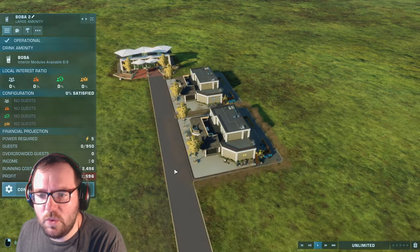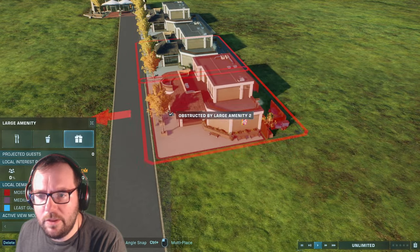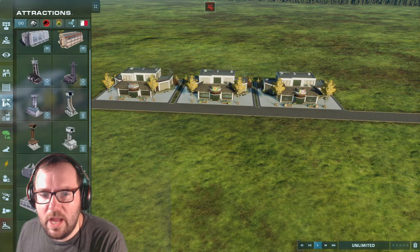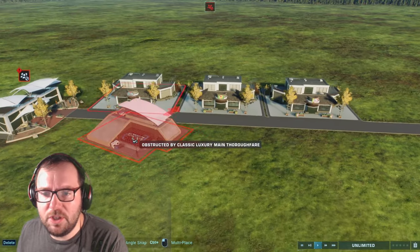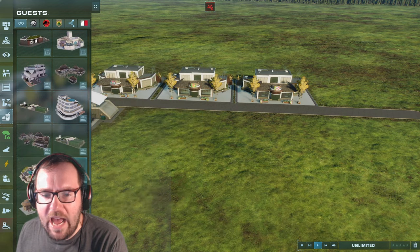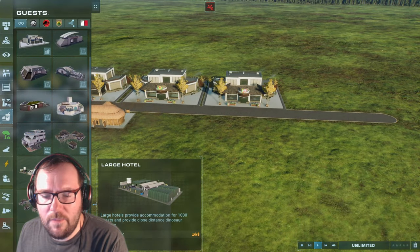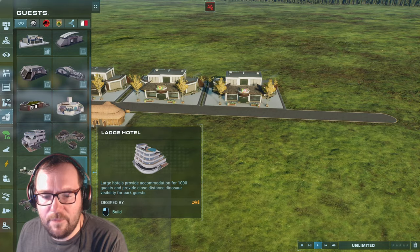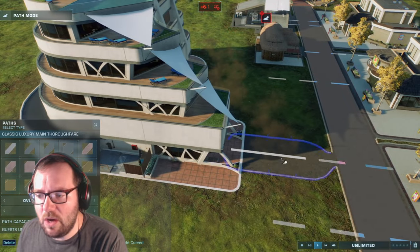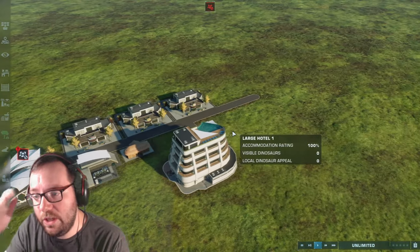Let's get the three amenities done - a food stall, a drink next to it, and a shopping stall. Guests are starting to come in so I'm going to close the park. We'll add an emergency shelter, a bathroom, and then throw in a hotel. We'll have different types of hotels as the park progresses.